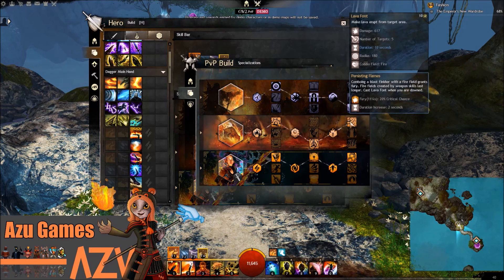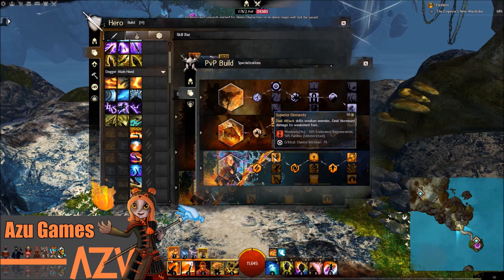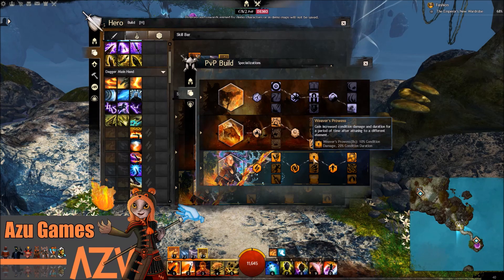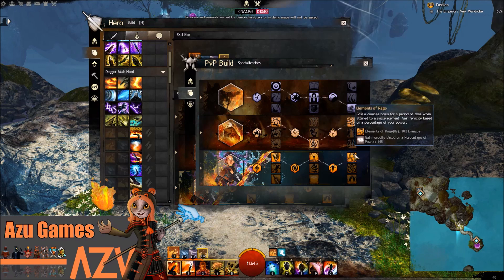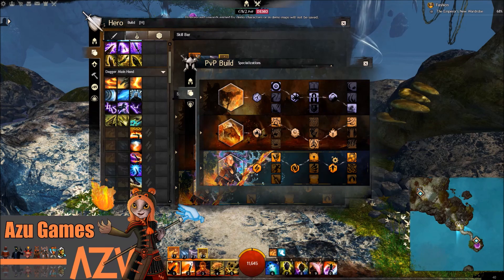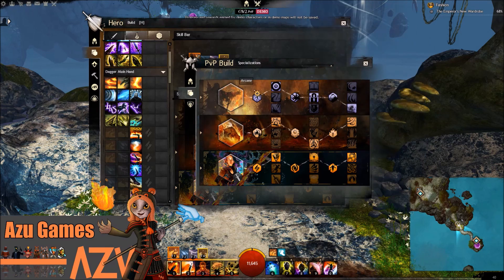In Fire, the way it goes is Burning Precision for that extra burning. You get Power Overwhelming for the damage boost - 10% of your power will be added on to your condition damage. And you get Lava Front, which gives you Fury and 20% Ferocious Strike, as well as increased damage. Then finally in the Weaver, you go for the full damage build: Superior Elements for increased weakness, Weaver's Prowess which applies 10% condition damage and 20% condition duration, and Elements of Rage for 10% damage and ferocity based on percentage of your power.